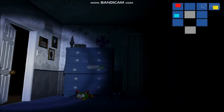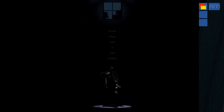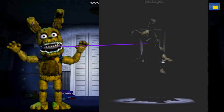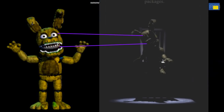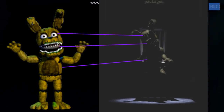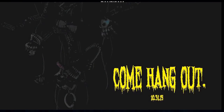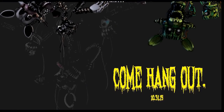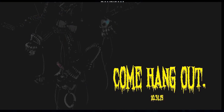When paying attention to Plush Trap's teaser, you can notice he has a slightly different design than in the actual game. The first design has slightly sharper teeth, thicker eye shadows, and is a slightly more saturated shade of green — though many of these differences may just be caused by the darker lighting of the teaser. One final scrapped feature from a teaser is found within Nightmare Mangle's teaser, where we can see Nightmare Mangle hanging from the ceiling, similarly to regular Mangle and Phantom Mangle, even though we never actually see Nightmare Mangle crawling on the walls or ceiling in-game.